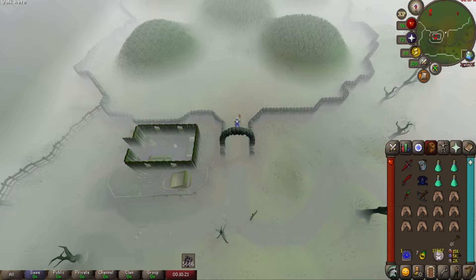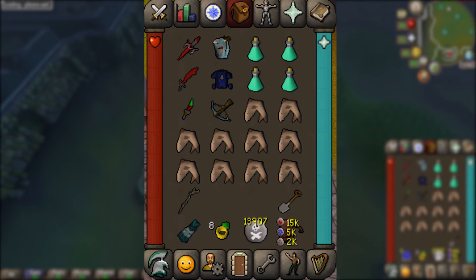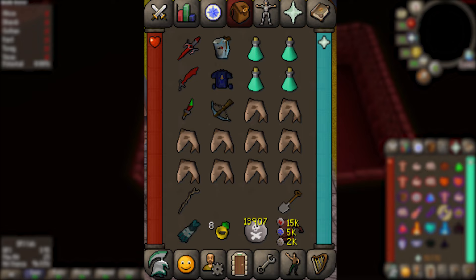Your inventory should contain prayer pots, food, your runes, and switches. You don't need to completely fill your inventory with food and prayer pots because you will be teleporting out after each run. Since there are three different ways of getting here, your inventory will change depending on the method you choose. The difference between each method really just comes down to the teleports you will use to get there and get out.